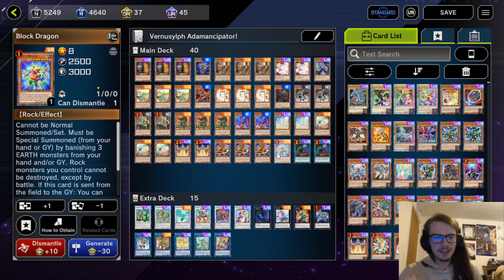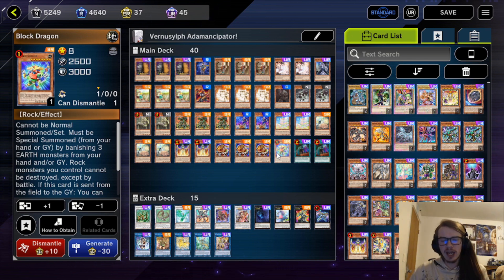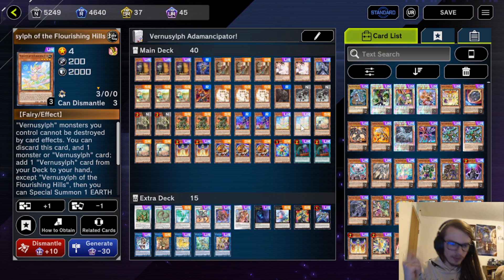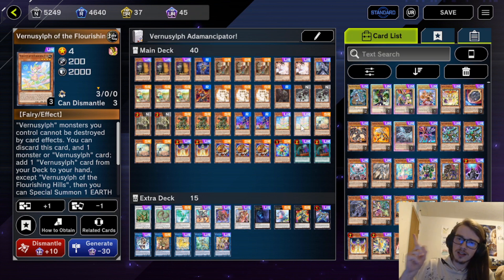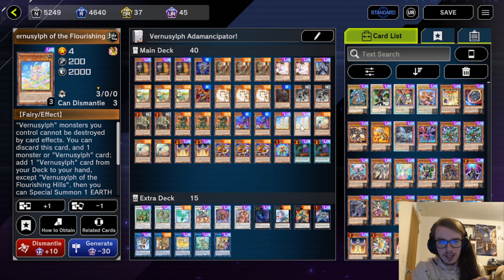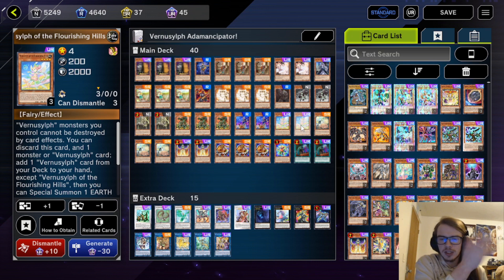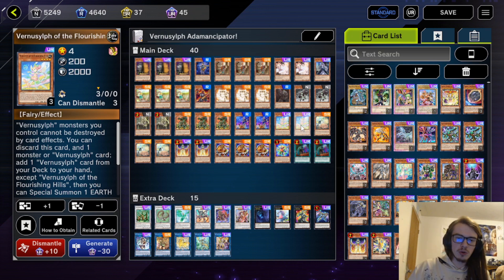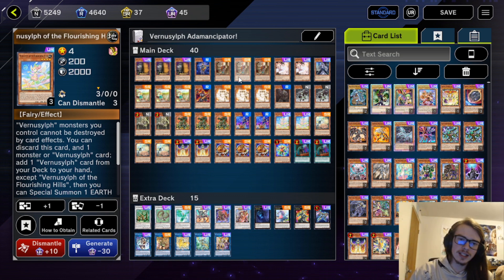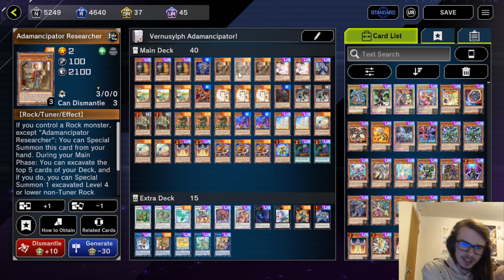The Vernisylfs have a wonderful support system for any sort of Earth monsters. While they do lock you into Earth monsters — which cost me several games from forgetting that I was locked — the Vernisylfs allow you to gain massive advantage through the ability to discard themselves and then special summon a monster from the graveyard. Just getting that free special summon is very good in this deck.